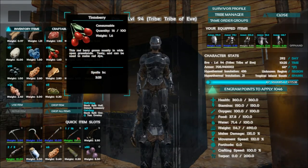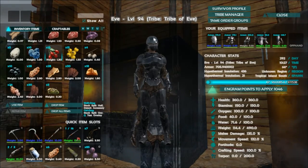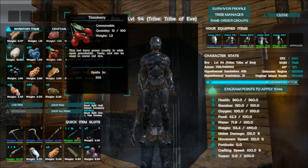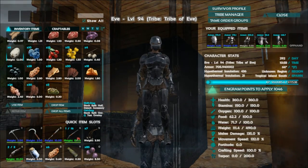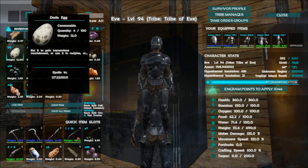Going back to berries, for each one you eat you only get one health benefit. The other thing you can do early on is pick up eggs. Here I've got a bunch of dodo eggs from my farm. Eating one took me from 42 food up to 62, so we get 20 food out of eggs. Eggs also take a long time to spoil — a dodo egg gives you almost eight days, which is quite a lot.